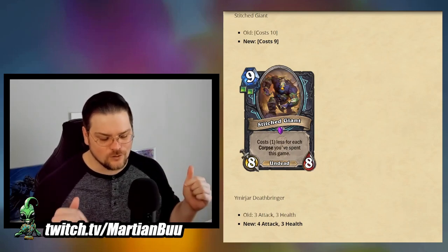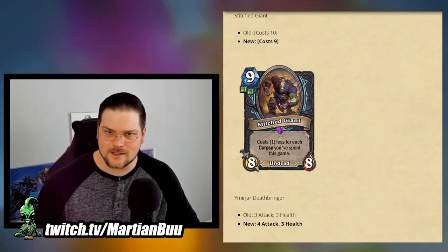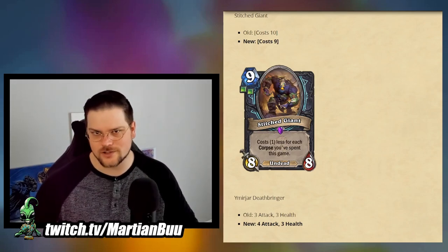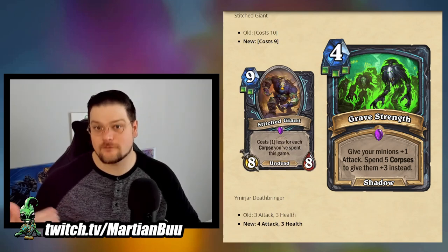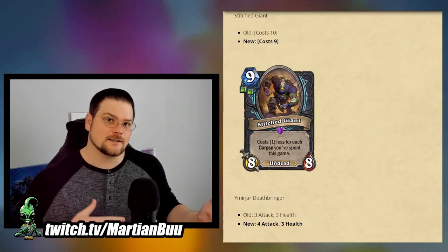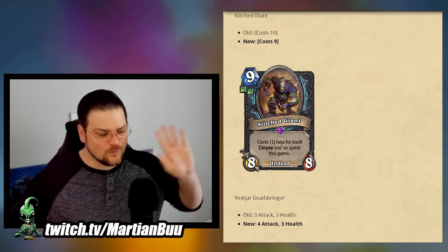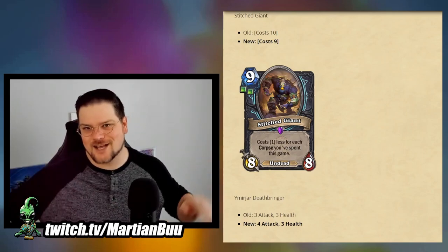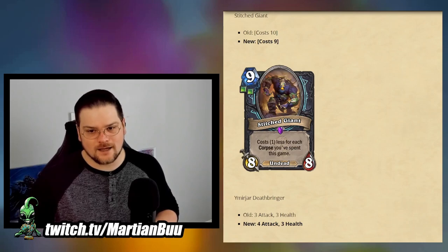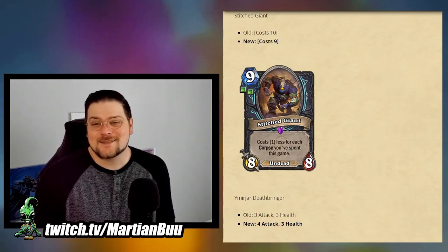I've always wondered since the Lich King was in standard whether Obliterate was a card — and sure enough, it's bad enough to need a buff. For Stitched Giant, I don't know how much difference the 9 mana makes for wild; it means you can't run it in Even Death Knight, but I don't think Even Death Knight is good or ran the 10-mana version anyway. The corpse spender for that deck is a finisher. This only requires two Unholy runes, so between this and the Corpse Bride change, maybe we could see an aggro deck in standard where you play Corpse Bride and get a Stitched Giant or two alongside it all in the same turn.